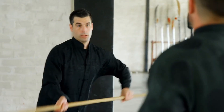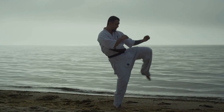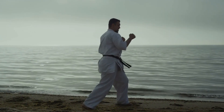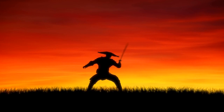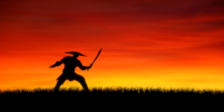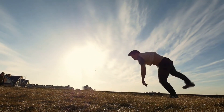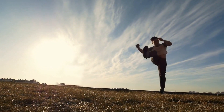Way of the Open Hand. Starting off our list at number 1 is the Way of the Open Hand subclass. This subclass focuses on stunning and disabling opponents, making them one of the best control options for a monk. By spending a ki point, the Way of the Open Hand monk can attempt to knock an opponent prone, push them away, or even prevent them from taking reactions. Additionally, they can heal themselves with their Hands of Healing ability, which can be a lifesaver in a tight situation.